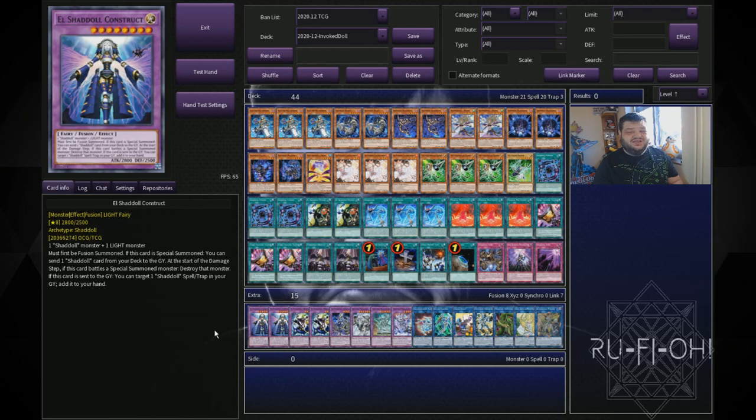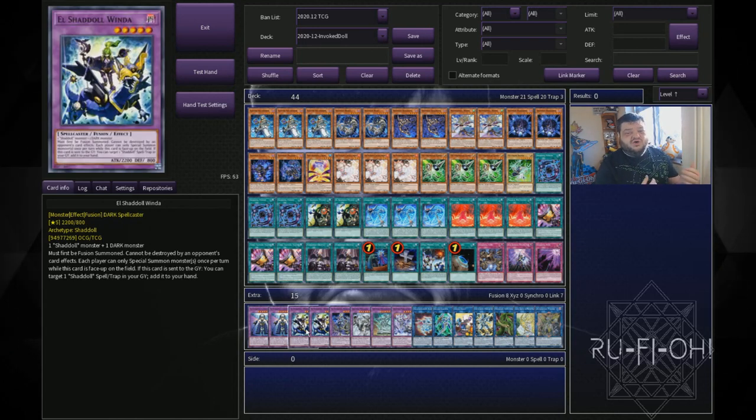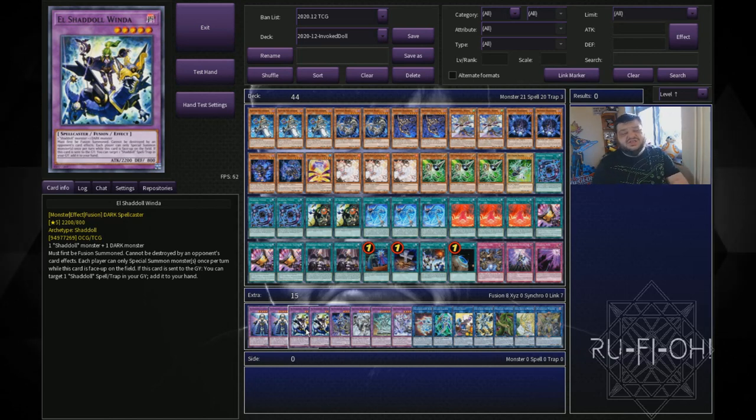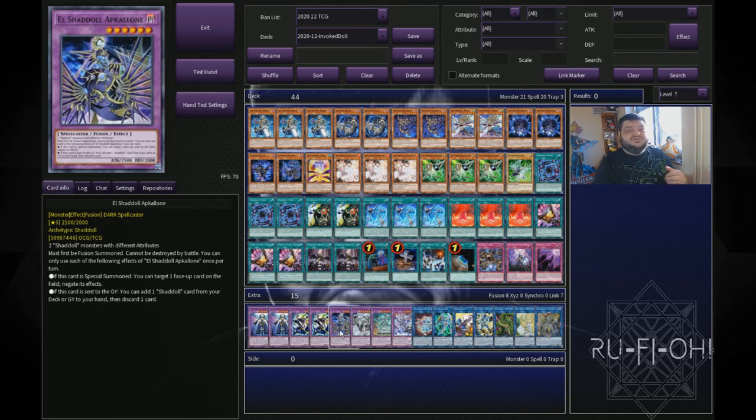Moving on to the extra deck — two copies of Shaddoll Construct. You really don't need the third, nor do you have the space for it. Two copies of El Shadoll Winda — you're going to cycle through these, and you could potentially go up to three since you'll often be winning using this card, but space is tight. We have one copy of El Shadoll Apkallone, which is a really good card — especially for cycling through with Shadoll Schism, setting up plays, and negating cards on the field. A one-of is absolutely fine.